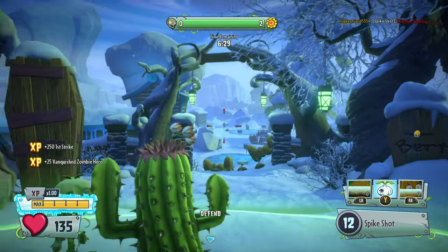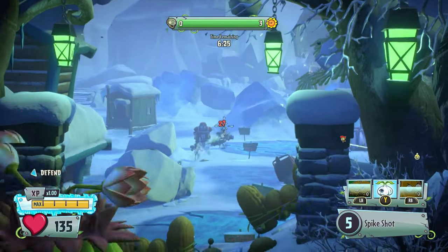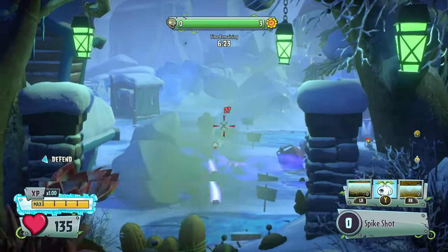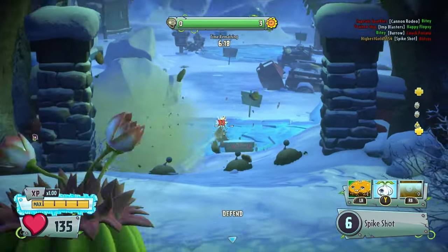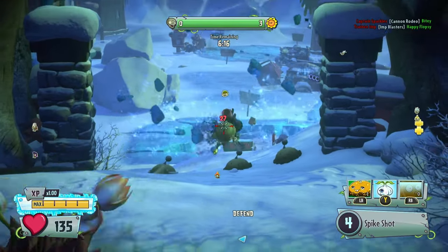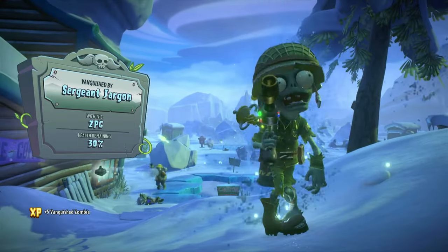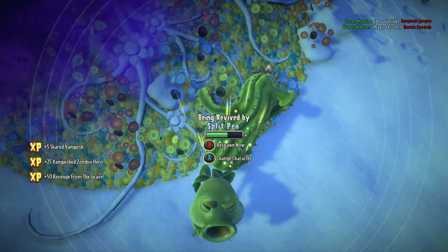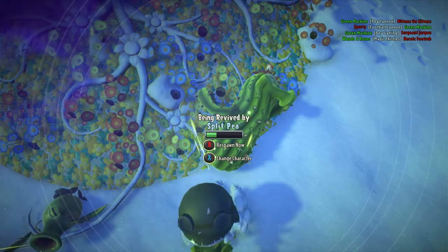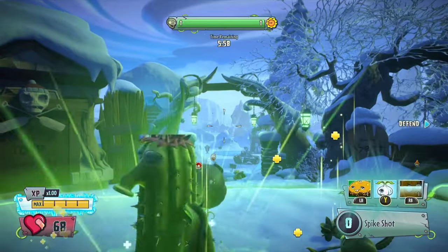Nothing else really matters other than keeping this point safe. If we lose this point, we'll need to go to a new one, get ourselves ZPG'd in the face, and have to adapt to a completely new area to defend. The green circle — we need to keep the zombies out of that as best we can. Anytime they have more zombies in there than we have plants, they are going to make capture progress.